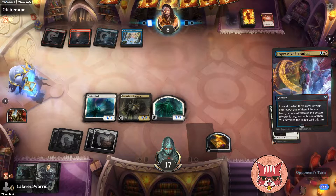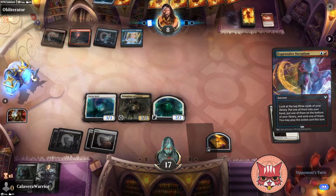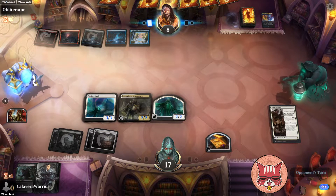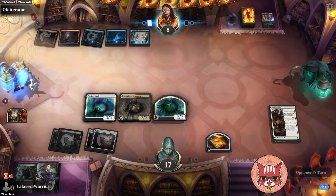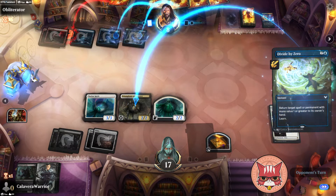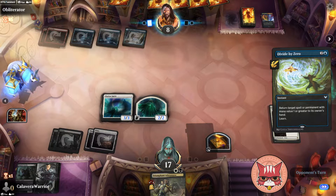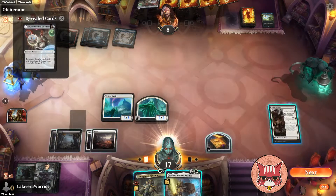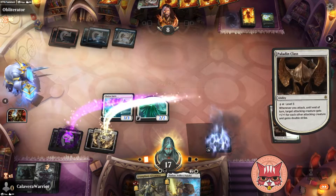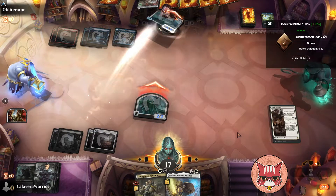We do have the five mana to go ahead and get Paladin Class to level three, which could come in handy if they do a spot removal here. Divide by Zero on something — they would want to Divide the Paladin Class, not a creature. They targeted a creature which means we just go ahead — Paladin Class level three, which is really good by the way. And there it is.